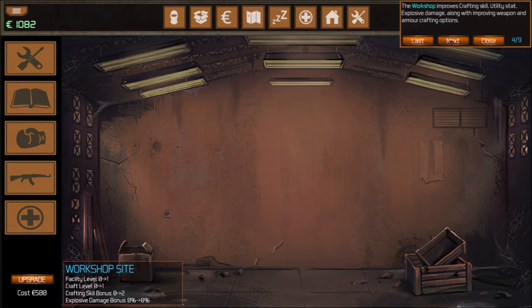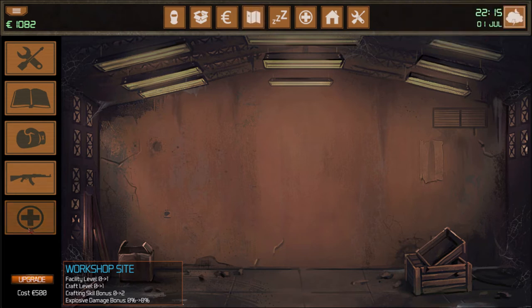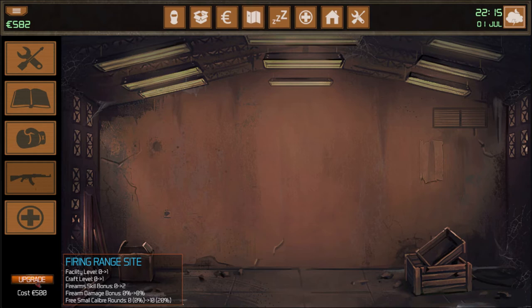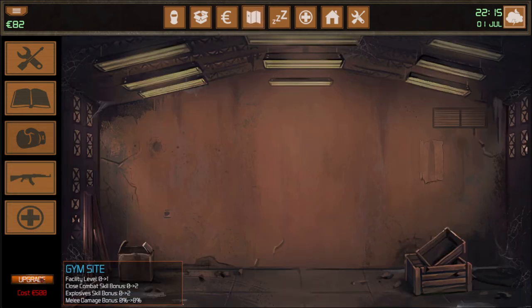Facilities cost money. You've got the workshop, the library that researches surveillance and trade skills. You've got the gym where you can work on hand-to-hand combat, the firing range for your weapon, and surgery so you can do your own medical. Let's see if we can afford any of this — click on the upgrade. Nope, that one's 10,000. It looks like they're all about the same at 10K.